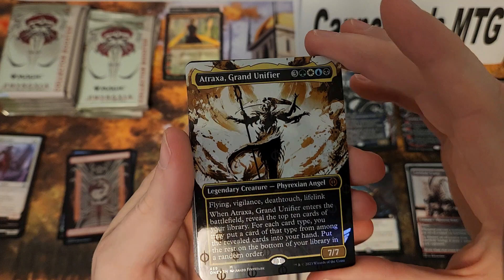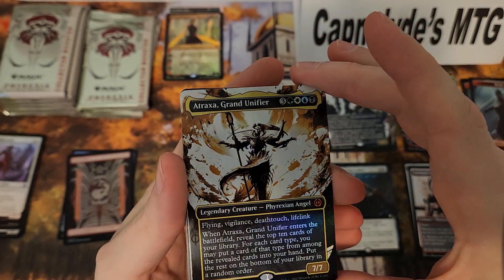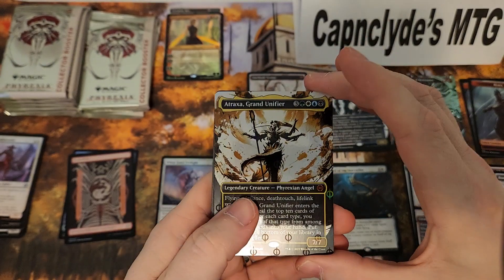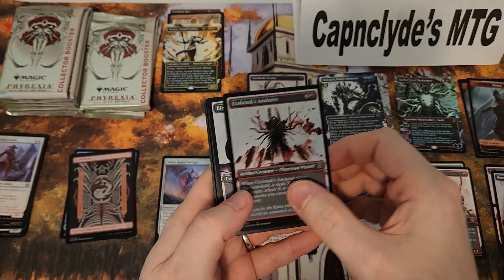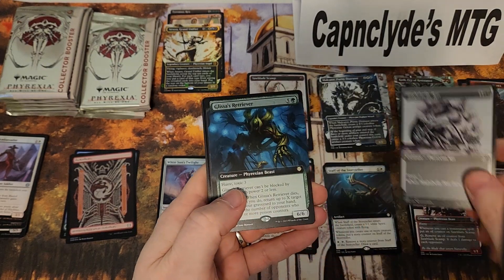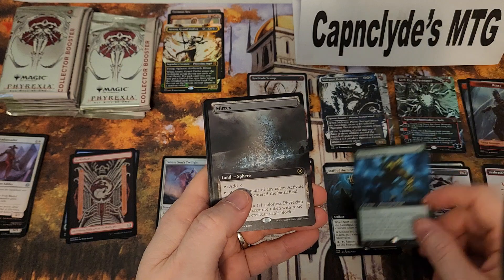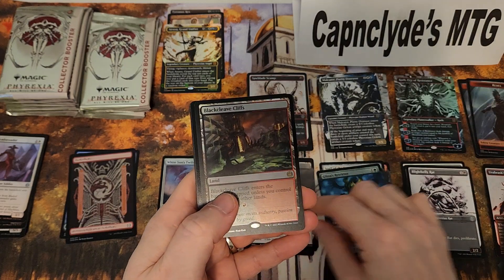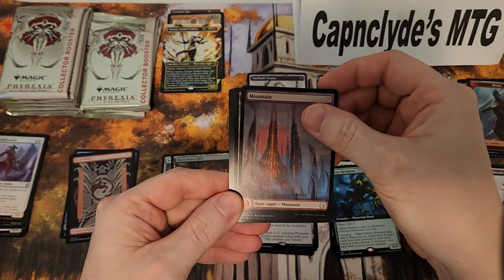Foil oil slick foil Atraxa — wow, that is beautiful! I don't know how much that's worth but that's got to be a decent amount. Regular foil, and it looks like we get a commander card every time.